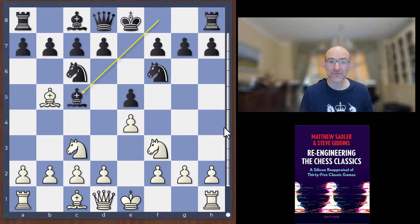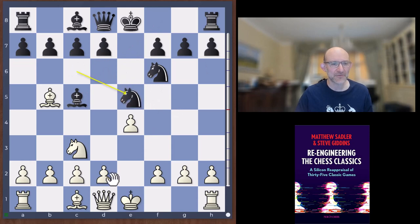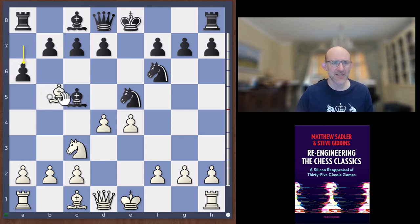Lasker played the interesting move bishop c5, and Janowski reacted in the sharpest way — as he always did, you know, he sees a challenge and just goes for it. Knight takes c5 was played, and after knight takes c5 we go d4. Lasker replied with bishop d6, which was the opening theory at the time. The engine suggests throwing in a6 first, bishop b2, bishop d6.